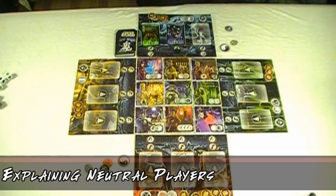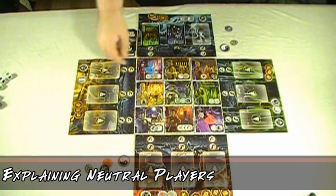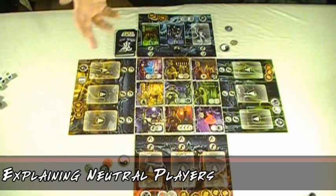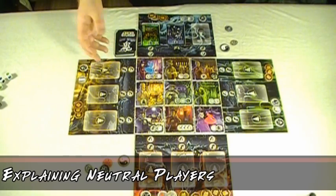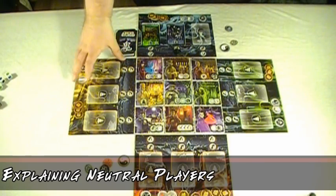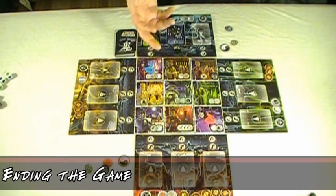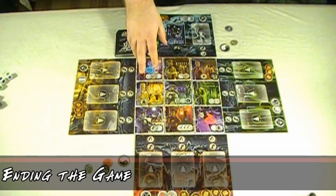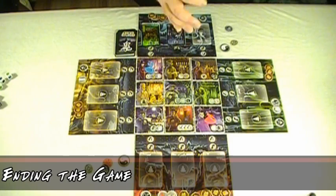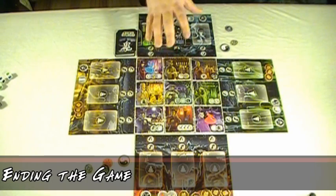When playing with fewer than four players, the remaining boards are still set up and considered neutral boards. They each have three Chi, which can be taken as damage through cursed dice and other effects, and they still get a turn in the turn order. During their turn, only haunter movement and tormentor rolls occur. If a neutral board loses all of its Chi, its power is no longer available for the remainder of the game. The players lose immediately when either all monks are dead, any three village tiles are haunted, or they need to draw a ghost card and there are none left. Players win only if they have defeated all incarnations of Wu Feng in the deck.